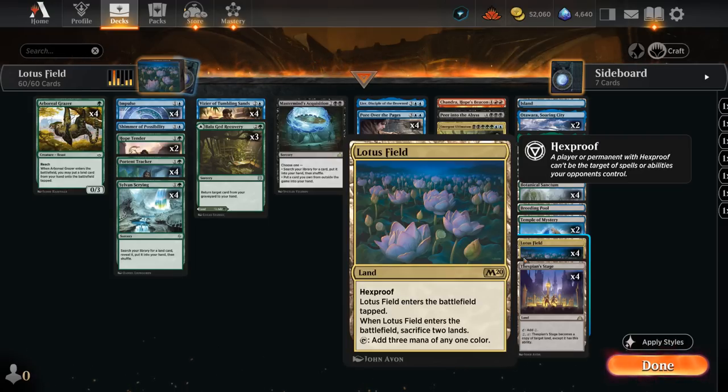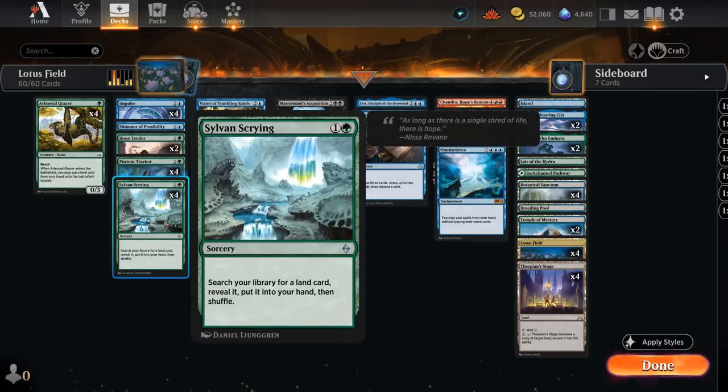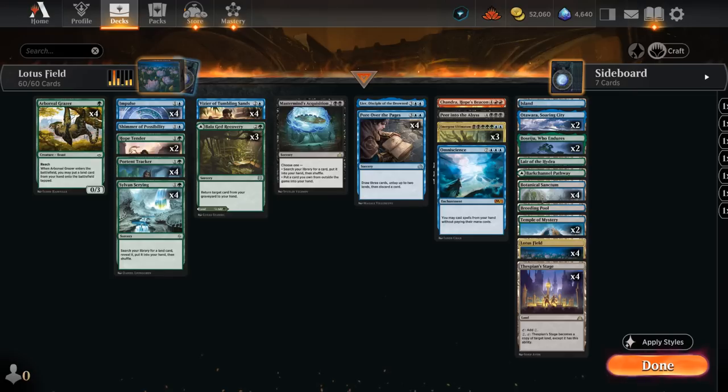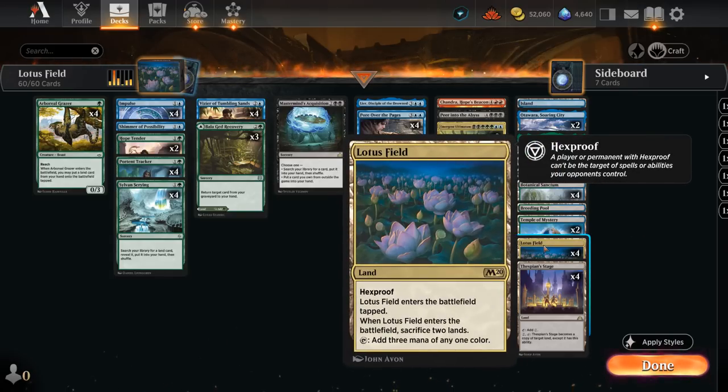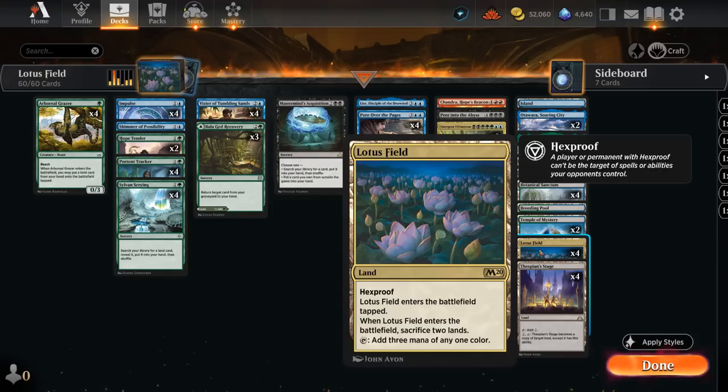Lotus Field is a card we always want access to, and if we don't have it in our opening hand we can search it up with Sylvan's Crying — a recent addition. This two-mana sorcery can find any land and put it into our hand. We can also find Thespian Stage, another key card: for two mana we can tap it to become a copy of target land, copying our Lotus Field without having to sacrifice two lands — potentially generating six mana with only two lands.